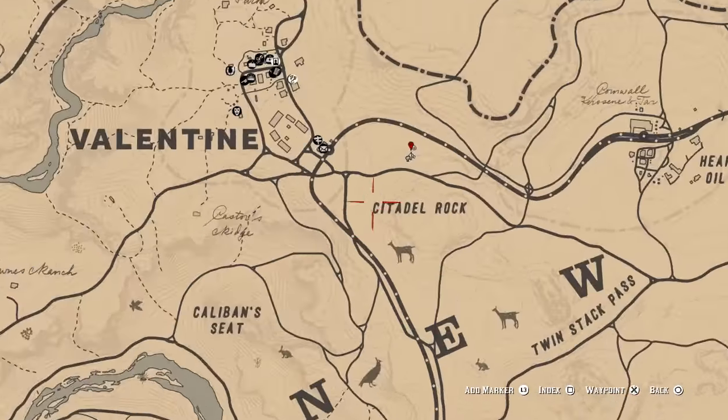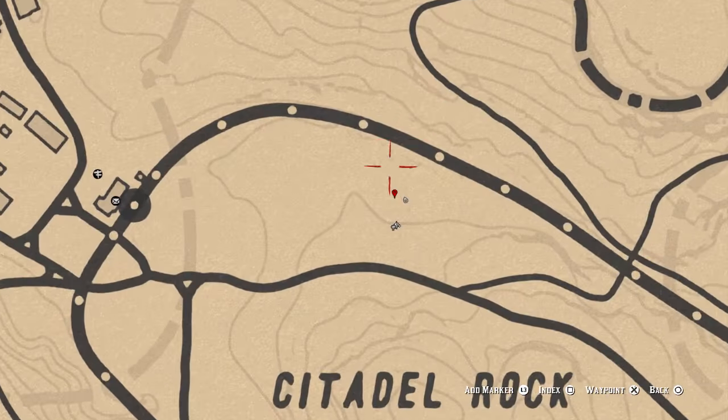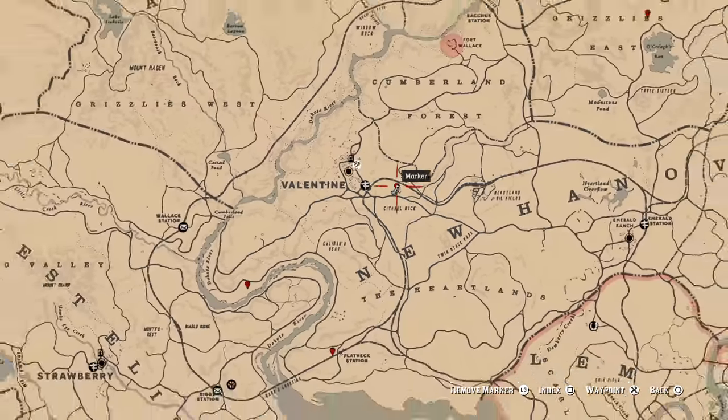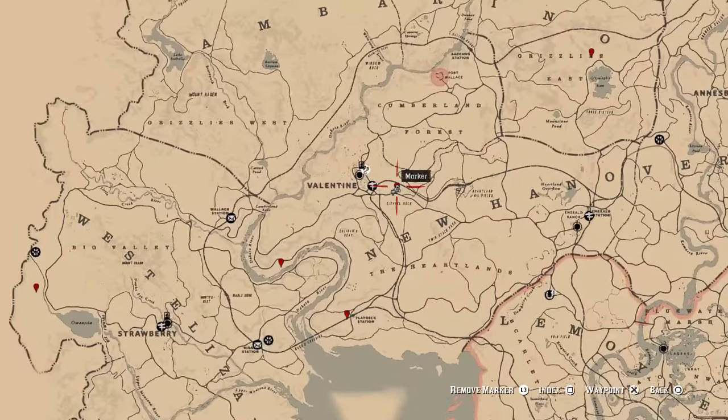Now that I'm here I've got the exact location of this second one. The first ones I think were huckleberries. The second one here, these are raspberries. Let me zoom out — it's right by Valentine I've gone to. And here you're going to find some raspberries, let me show you in game where they are.